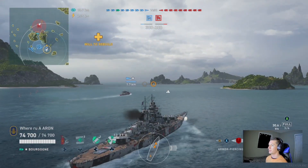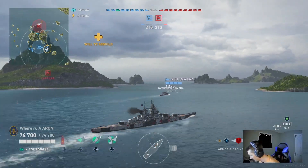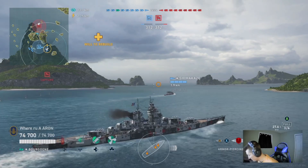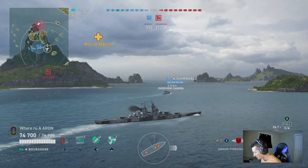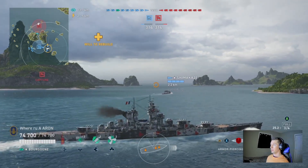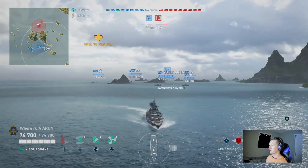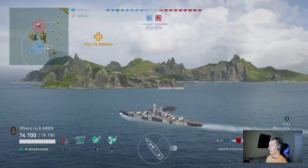I see so many battleship players either with none of their health or all of their health. There are points in this game where I play a little passively, but you have to understand the circumstances. Right off the bat, we spawn on the right, so we're going to angle out here. We are lucky that a destroyer spawned on our side, so we do have spots. This destroyer played fairly well given the circumstances.